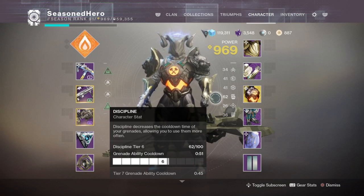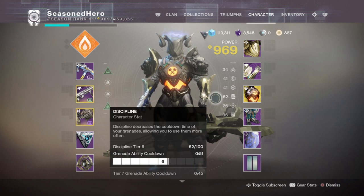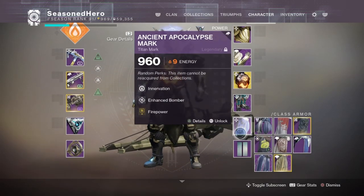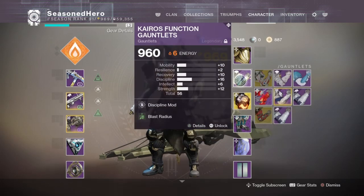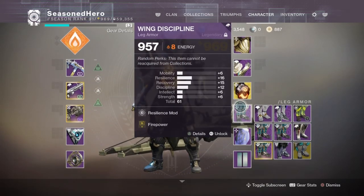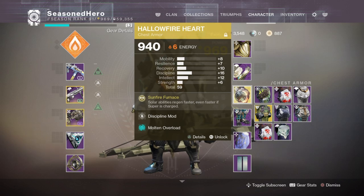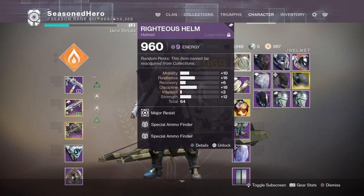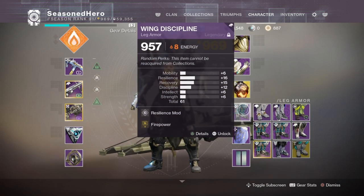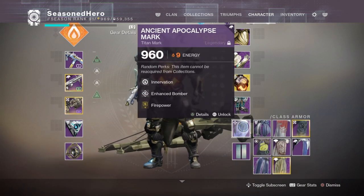Leftover Mobility, Intelligence, and Strength stats are generally where we want them to stay — we don't need to focus any more points in these areas. For armor, you will need the exotic Hollow Fire Heart chest piece to make the overall magic work, and then four pieces of seasonal Dawn armor: three with Solar affinity and one with Void affinity. The mods are as follows — Head: Major Resist and Special Ammo Finder x2. Arms: Discipline and Blast Radius. Chest: Discipline and Molten Overload. Legs: Resilience and Firepower. Bond: Innervation, Enhanced Bomber, and Firepower.